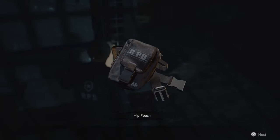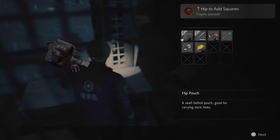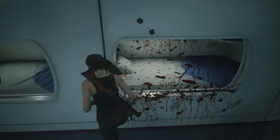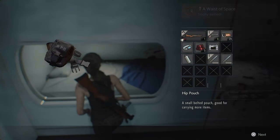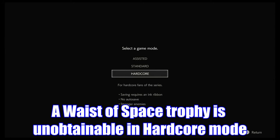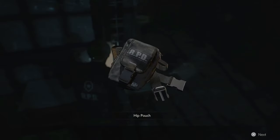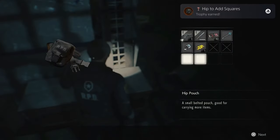Hip to Add Squares — increase your inventory slots by getting one of the hip packs or hip pouches. A Waste of Space — expand inventory slots to max by getting all the hip packs in one run. They are found here in normal; only three will be available, so you cannot get the Waste of Space trophy during your hardcore run. The first one is in the west storage room by the goddess statue — after you get the item you need from the goddess statue, the hip pouch will appear there on the table.